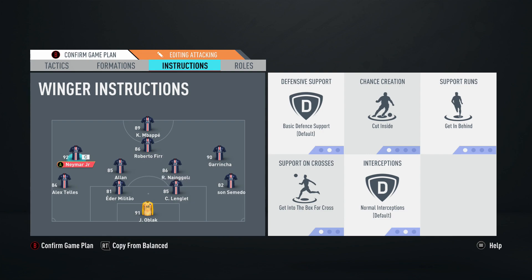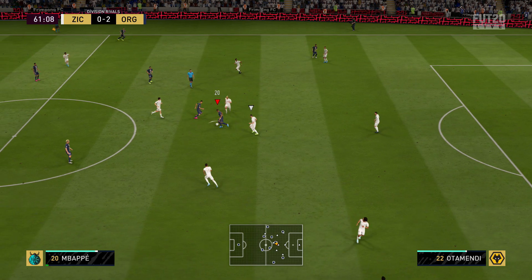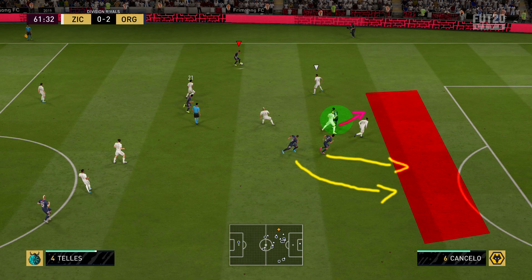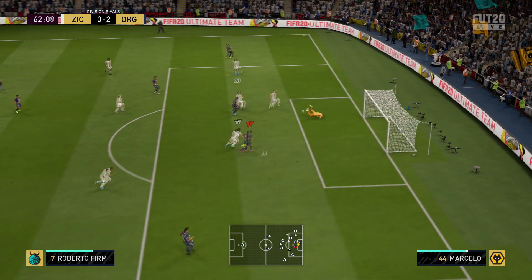The wingers are the most important players to get right in this formation — they've always been the make-or-break position for me. Getting the wide midfielders involved makes this a beastly formation. I left defensive support on basic. For chance creation, I went with cut inside — this is the thing that really changed the formation for me. I used cut inside because the fullbacks are on overlap, so they're dominating the outside of the pitch.